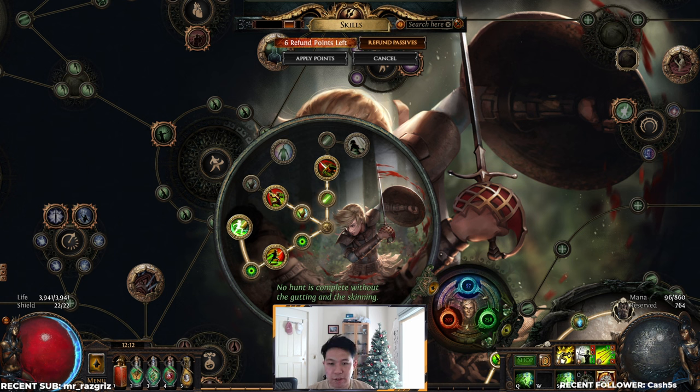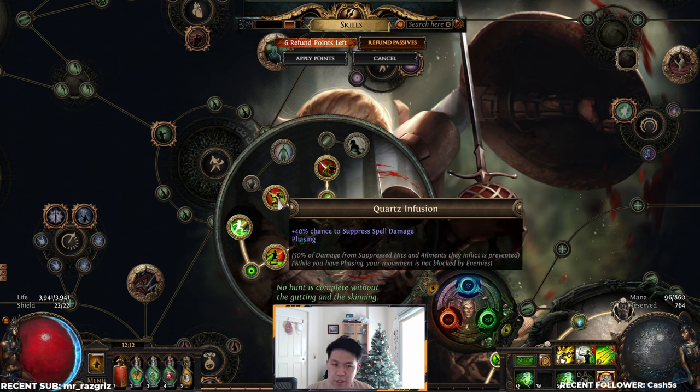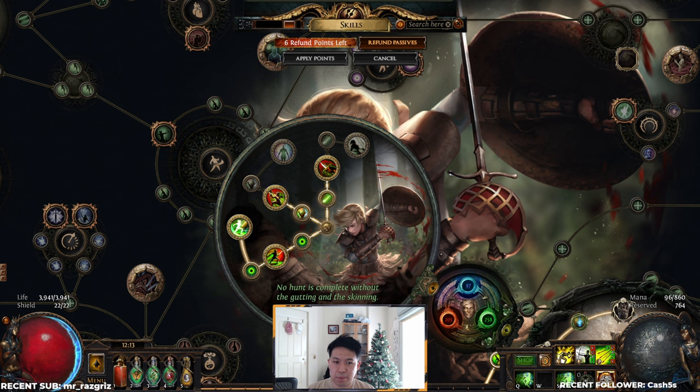Everything that the Raider kit gives to the build is incredibly powerful. Onslaught gives us great attack speed for snipe channeling and constant movement speed in maps without relying on flasks. Quartz Infusion gives us a really nice source of suppression, so our gear and tree is less dependent on getting suppressed. It also gives us phasing, which contributes to capping our elemental ailment avoidance. We also get a crazy amount of both attack speed, movement speed, and evasion rating — everything really great for making the build a fast mapper. Overall, I think Raider was a more complete package than both Deadeye and Pathfinder. Raider was by far the best experience.